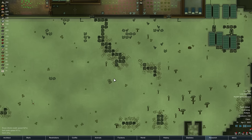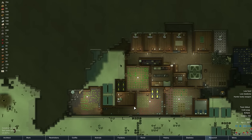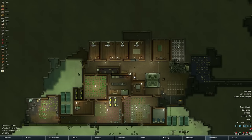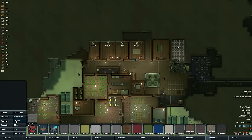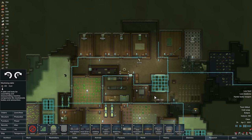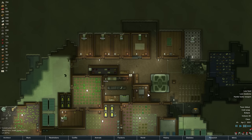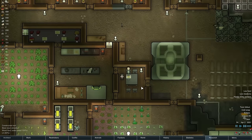Now we have toxic fallout and a cold snap going on - not the kind of time you want to be outside. We never got a machining table set up either, did we? Machining table - yep, let's put it right there. We probably need a better dining room too - that's another thing we could use.